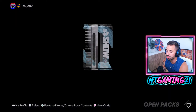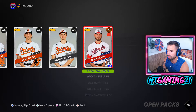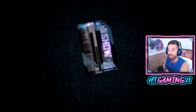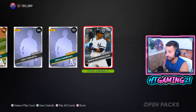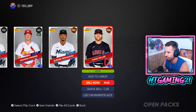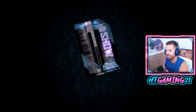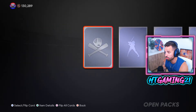Five packs left and I was hoping for at least one more diamond but it's not looking like we're going to get it. We get a bunch of nothing, and here's the last Team Affinity pack — big pile of nothing. Though we do get a bronze going for 1400 stubs, so I'll take that. Opening the remaining packs — I'm so upset, not even equipment, just a uniform. These Headliner packs sucked.